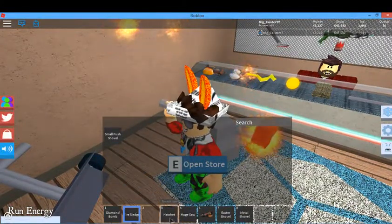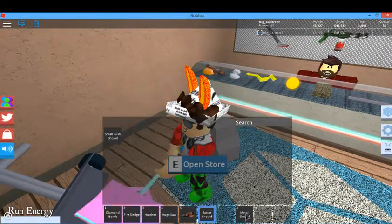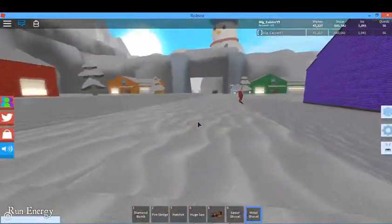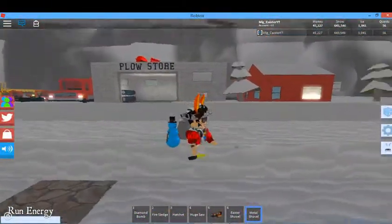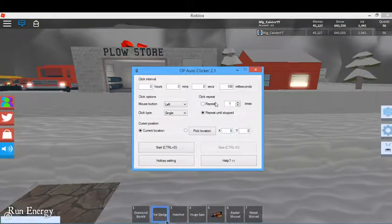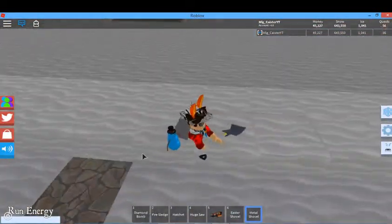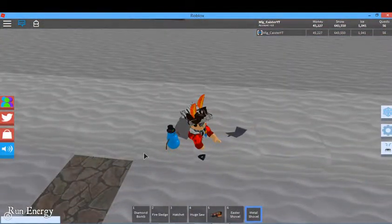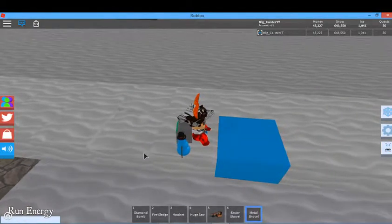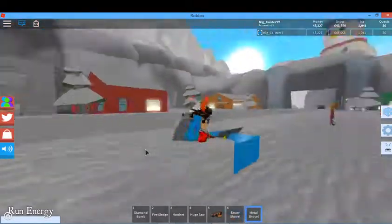When you get the metal shovel, this is a hack: if you put an auto clicker on your computer or something, you can go to your metal shovel. Look at another video for how to do this — for me it's Control D — and then you can start doing the auto clicker and it gives you more snow every time.